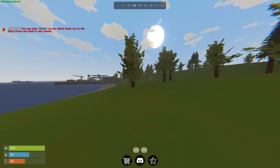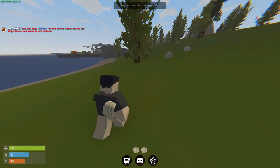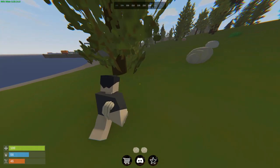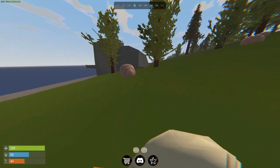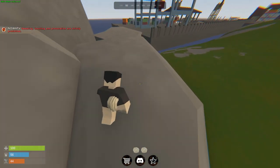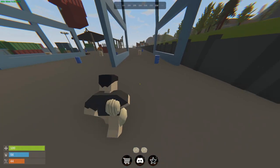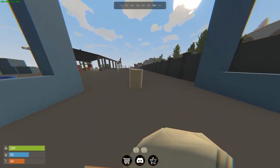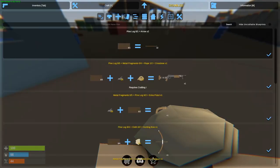Alright, so I'm on a brand new Rostern server with absolutely nothing. This server has a ton of new cool features I'll show throughout the video. We spawned close to harbor, which gives us some pretty nice loot. All we have is just two rocks — that's all we're starting with. I'm going to loot harbor, try to get as much loot and components as possible. The server has 2x loot, so it's not going to be super high loot or anything like that.